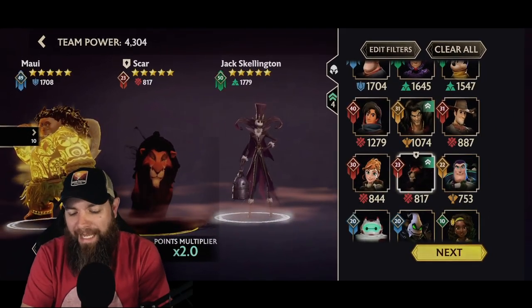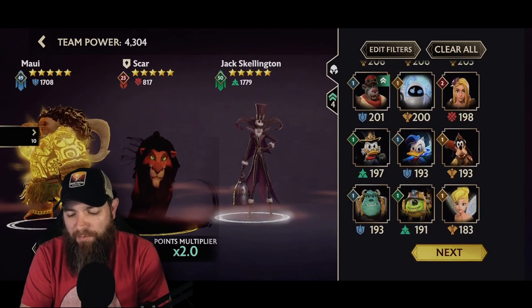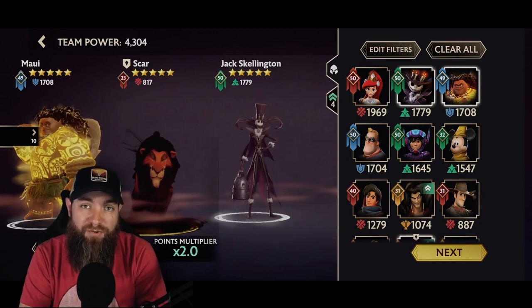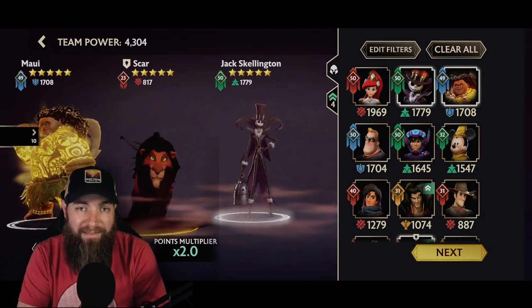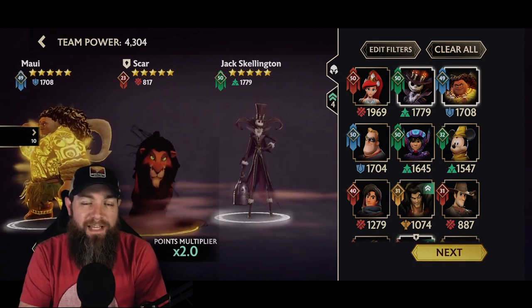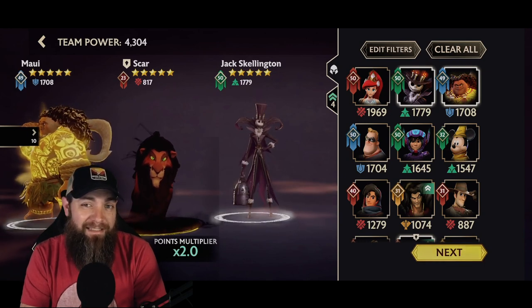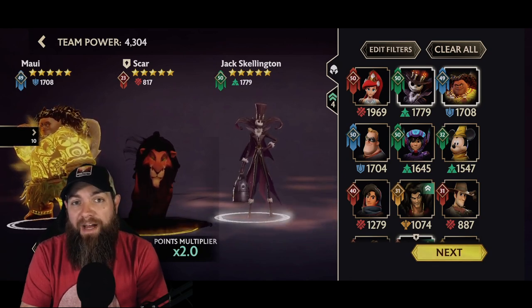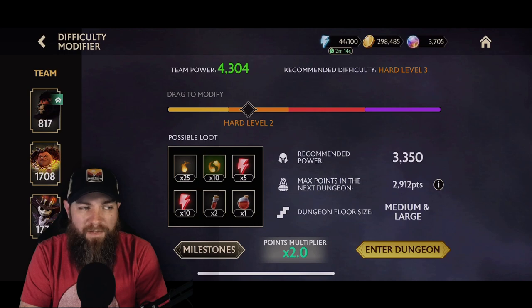Scrolling down through the guardians, this particular dungeon doesn't restrict any characters, but some dungeons will have restrictions on who you can and can't use. This is why it's really important in Mirrorverse to focus not just on your main three but to invest in about six characters. That way, when an event says you can't use Aerial or Mr. Incredible, you can switch up your team and still be strong. Find those synergies and make sure you have interchangeable characters for a solid core group.